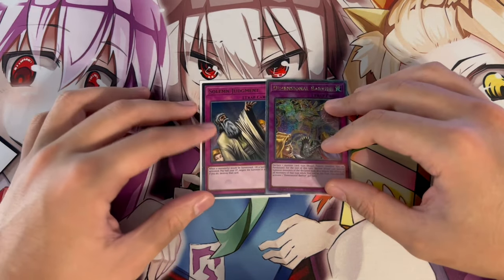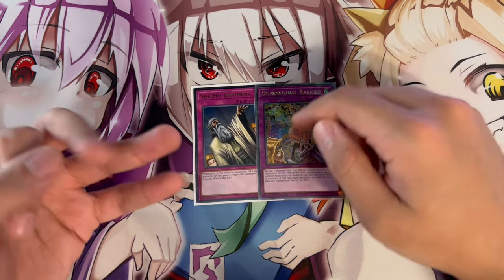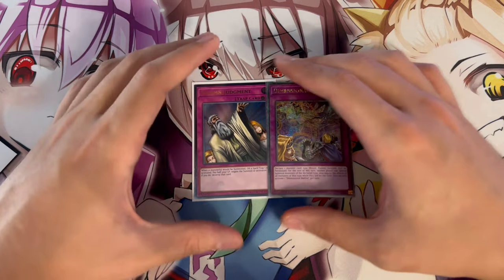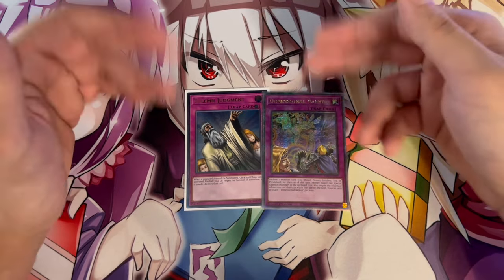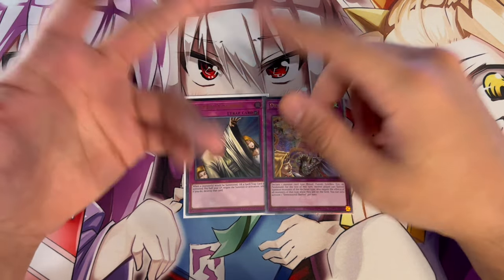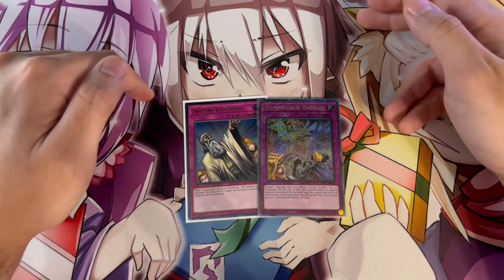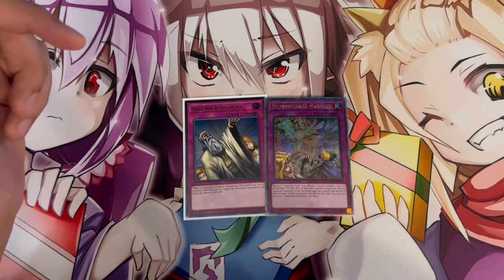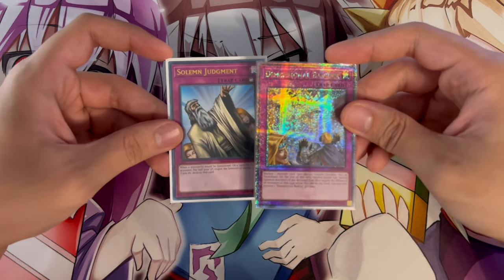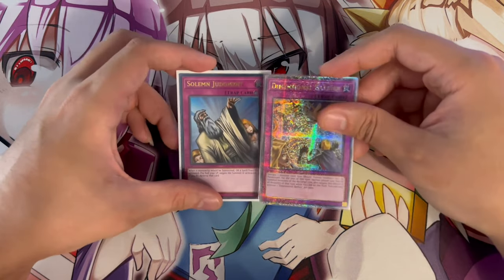Two more generic cards: Solemn Judgment and Debarrier. These are the two most generic going-first side deck cards right now. Debarrier is great against Centurion — call Synchro; against Bestial Runic — call Synchro; against Branded — call Fusion. Solemn Judgment protects your board from cards like Dark Ruler No More or Forbidden Droplet. Without Judgment, you'd have to use your board negates and your opponent breaks through; with Judgment, your board stays intact. These two cards are good into pretty much every matchup and can be used in any deck currently seeing play.